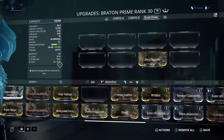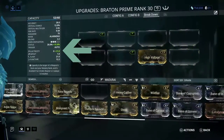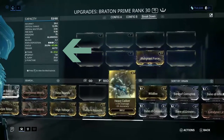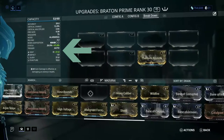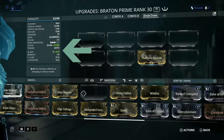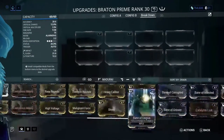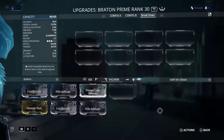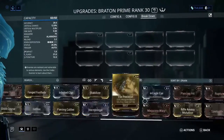There are four primary elemental types: electricity, cold, toxin, and heat. Those elemental types combine to create secondary elemental types. This elemental type of damage differs from physical type damage in that physical type damage cannot combine in order to create any kind of secondary physical type damage.